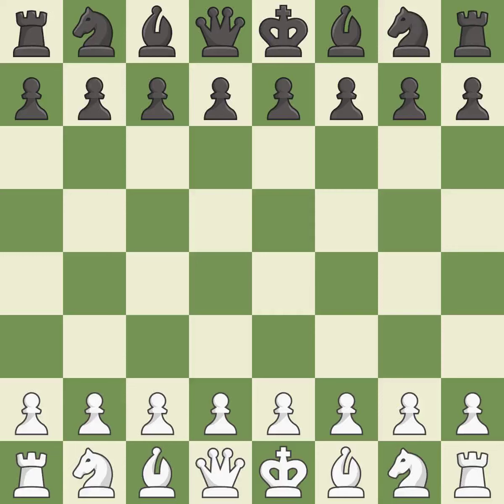Queen's Pawn Opening, Chigorin variation, 2...Nf6 3.Bf4. That was an intense, serious game. Black got the better of white in that game. Black played better than white in the opening, while the middlegame battle was fairly even.